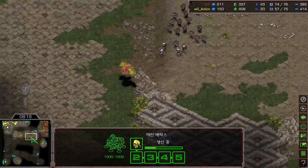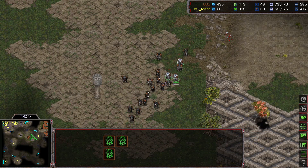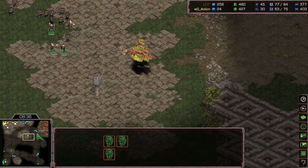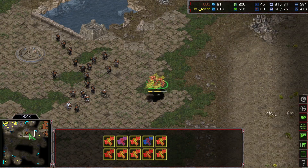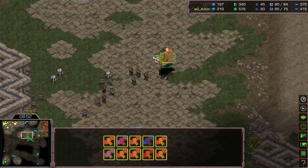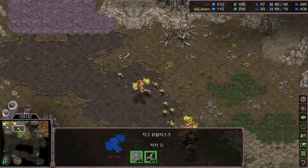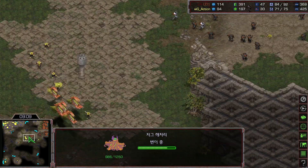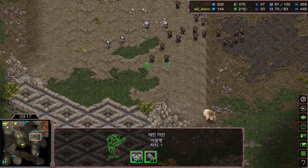Still no third expansion yet. Three zerglings are buying a lot of time and Rush is now going for heavy marine production. A medic gets picked off — losing a single medic is so crucial. As the medic count gets bigger, the marine ball becomes stronger and stronger because the killing speed is faster. Rush needs to be careful. A bunker goes down nicely, almost picking off another mutalisk. Action is starting to mix in some zerglings and adding a hatchery.